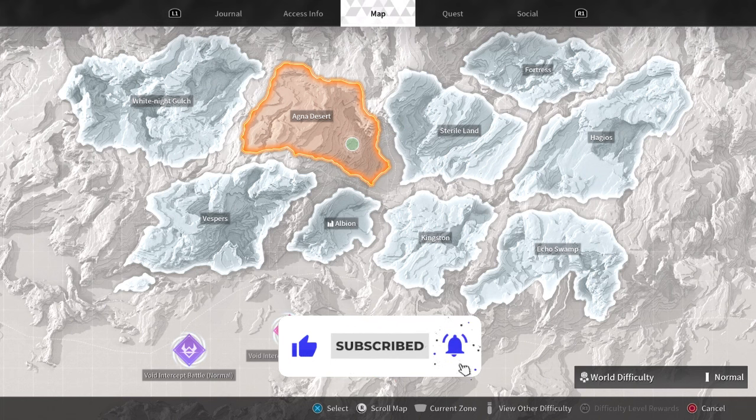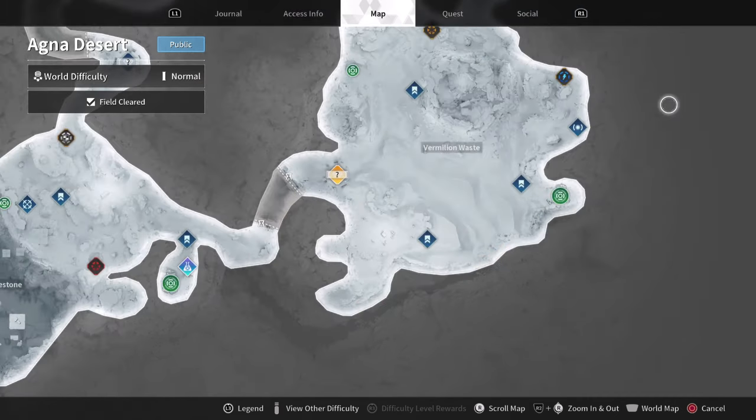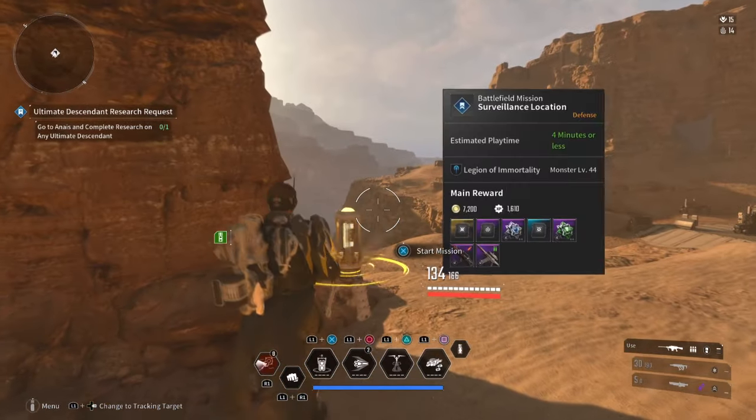Firstly, open up your map and go to Agna Desert and then head to the Vermillion Waste Hub Zone. You then want to head to this mission right here called Surveillance Location and play it like normal.